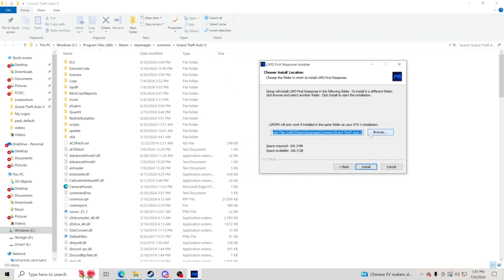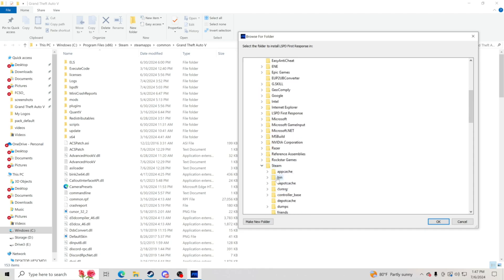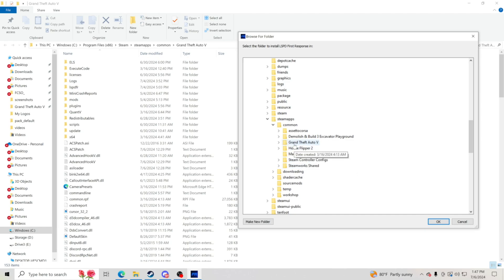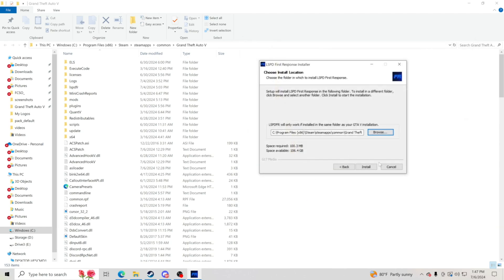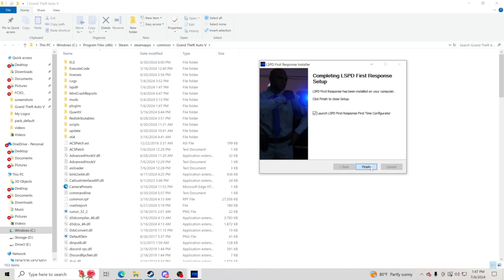If that path is not correct, you can see it should show program files, x86, Steam, SteamApps, common, Grand Theft Auto 5. If it's not working for you, all you have to do is click browse and go through the steps — Windows C, then program files, program files x86, then Steam, SteamApps, common, and Grand Theft Auto 5. Click OK, click install, make sure it's going into the correct folder, then click finish.